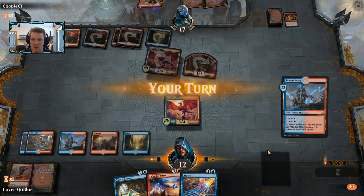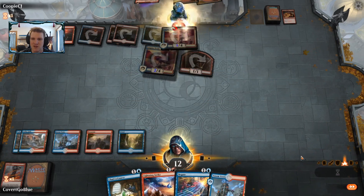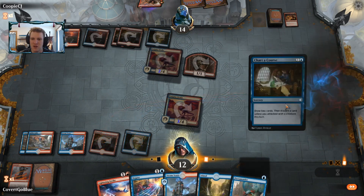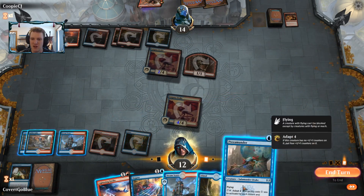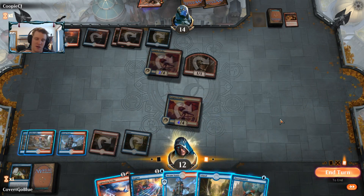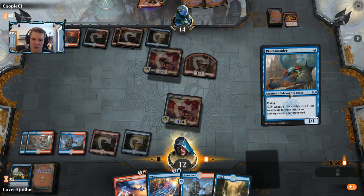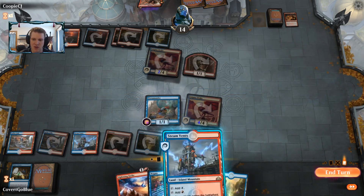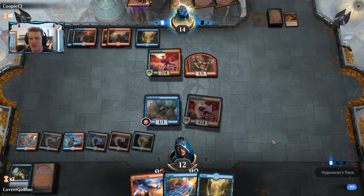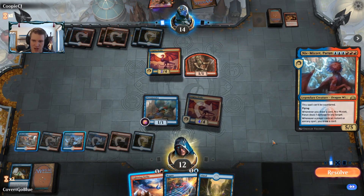Another land off the top — let's attack in with the Drake and draw some cards. 14 to 12 — scary, getting scarier. Four spells in the graveyard. I can't flip the Terramander this turn but I can get it onto the battlefield. And I can play a Steam Vents tapped.